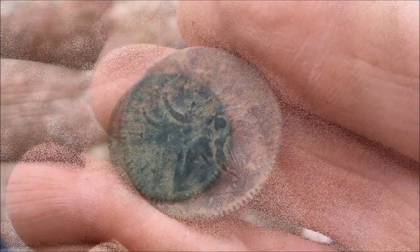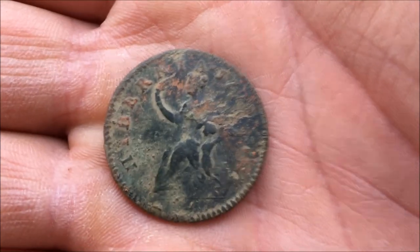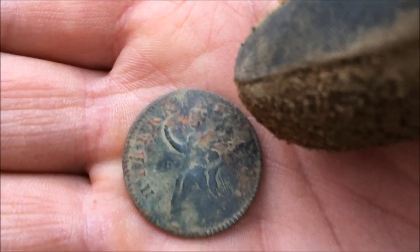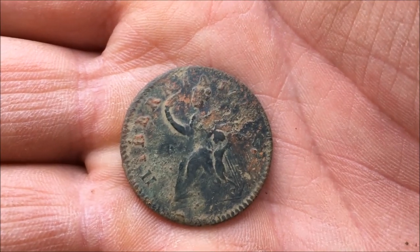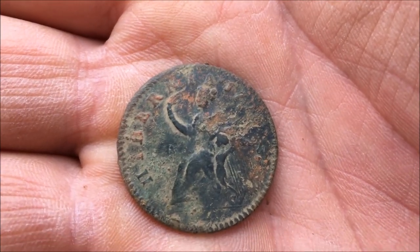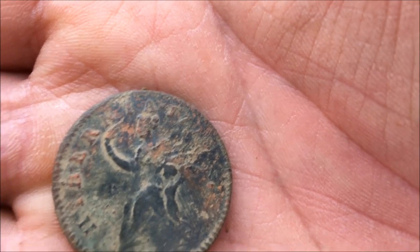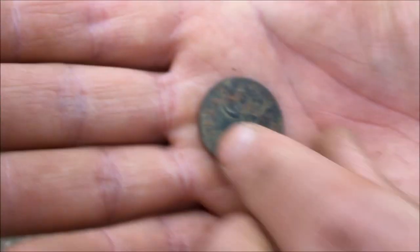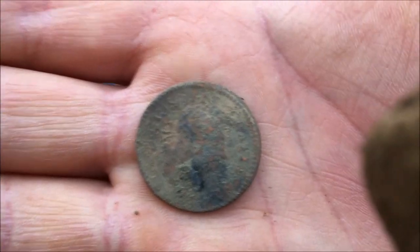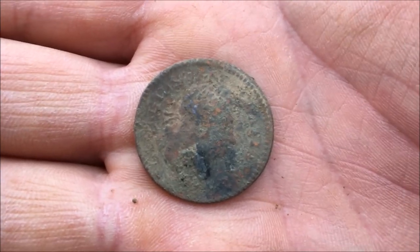That's unbelievable - what a good score. All right, so here's Scott's coin - we thought it was a King George, it's a Hibernia. You can even see it says H-I-B-E-R-N-I-A. The date would be right here, which we can't make out yet - early 1700s. That's the Hibernia. It's got that distinctive look on her arm where she's holding what looks like a feather duster. That is an incredible find - I've never dug one before. A Hibernia. You already got a Jersey State Copper - that is nuts.